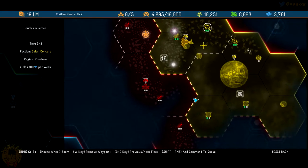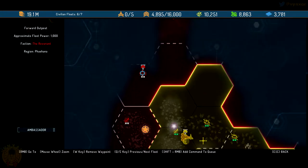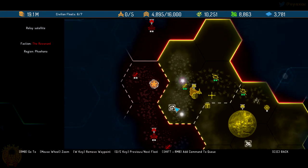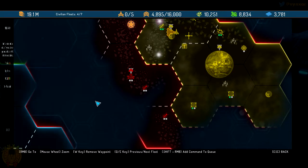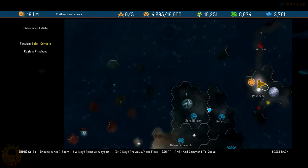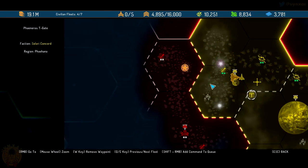I've got a bunch of fleets which I'm going to send, and these are not going to come back too early. I've also got a new stargate which is quite useful to navigate through the world, because the world is really really big. We're going to begin saying hello to our neighbors. I've got a small fleet — 2 corvettes, 4 frigates, and 1 cruiser, which is probably the most deadly I've got.